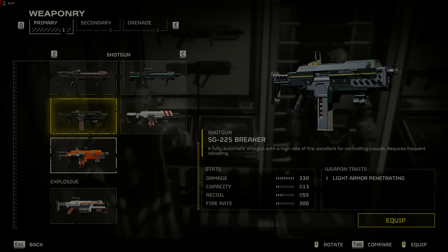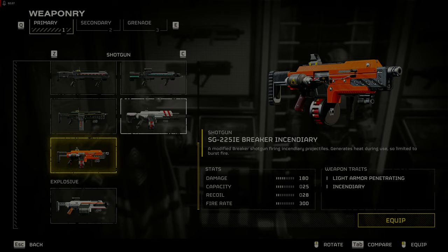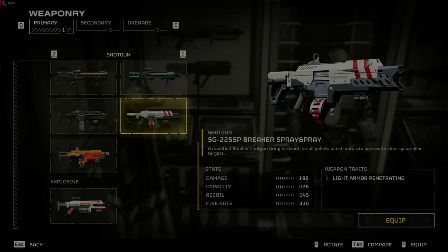The breaker shotguns are a good choice. The regular SG-225 Breaker is still good against both races. The SG-225IE Breaker Incendiary is good against terminids especially for crowd control, but not as good against automatons. The SG-225IE SP Breaker Spray and Pray was buffed but is at best okay, so the previous two breaker shotguns are a better choice.